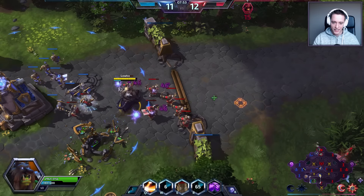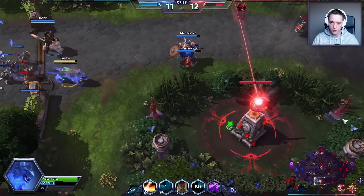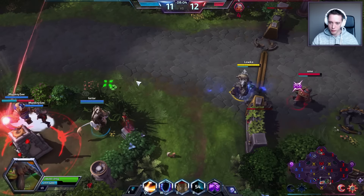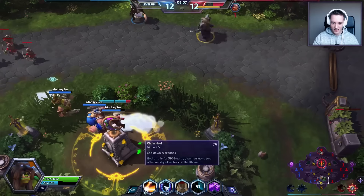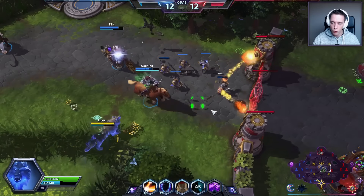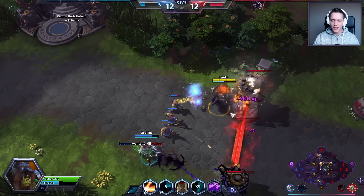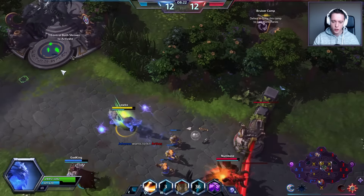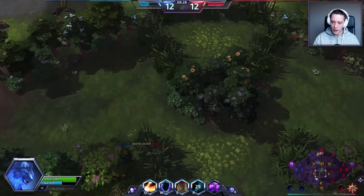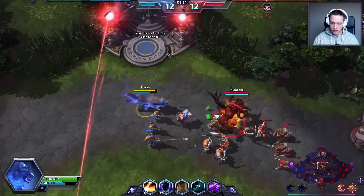I'll go ahead and activate Lightning Shield on myself and start clearing up this wave. Alone, I'm afraid I'm not going to be able to pick off this Greymane — although he's on low health. I've read about Rehgar taking out heroes like Zagara in a one-on-one, which doesn't happen all that often normally. You can see I'm very versatile. The Veral Lunge actually makes it super good for focusing on different talents with your Ghost and Wolf Form — the damage you get out of it is honestly pretty insane.